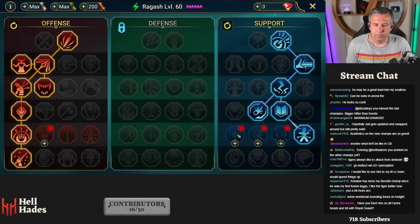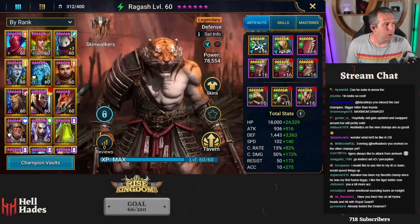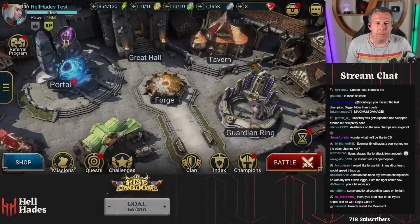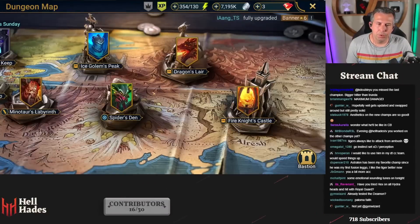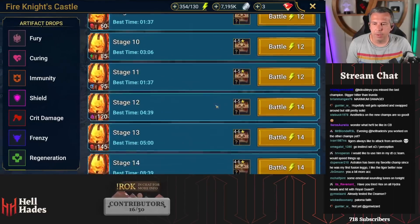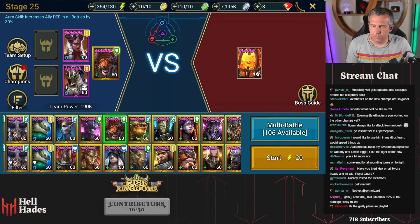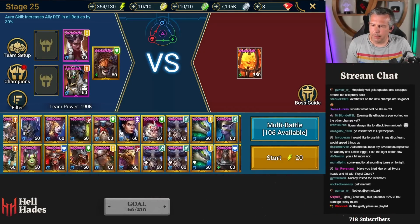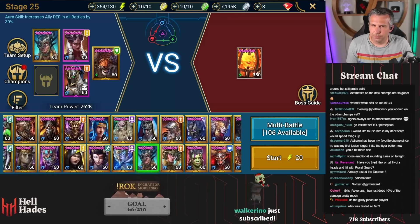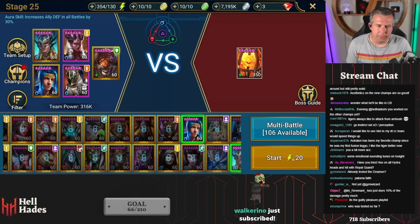I don't like this as much. I wonder what he'd be like in clan boss - I don't know if he's really a clan boss champion. I think he could be alright in Hydra. You could use him as a drop defense style champion who can play anywhere. Let's just see who else is actually built.